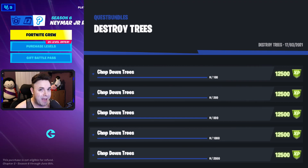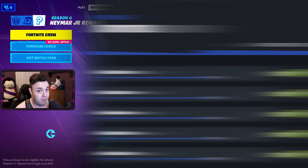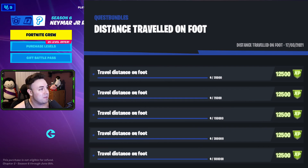That's actually really doable — in the past we had to destroy a whole lot more trees, but they're making them easier, and in exchange we're getting a little bit less XP. But I also believe that we have more rare quests than ever before. Next up is distance traveled on foot, starting at 25,000, then 75,000, 150,000, 350,000, and then 500,000.